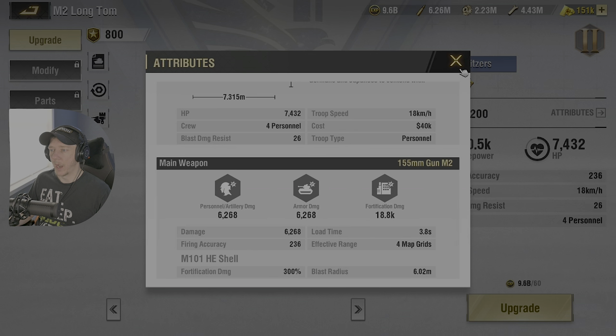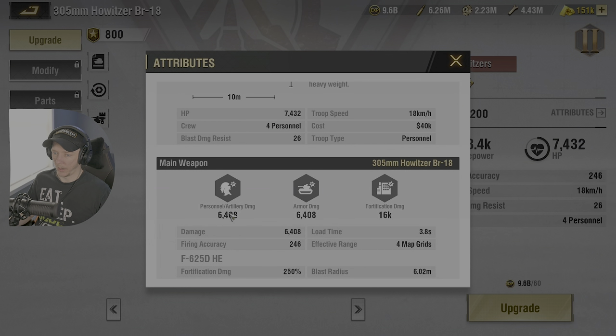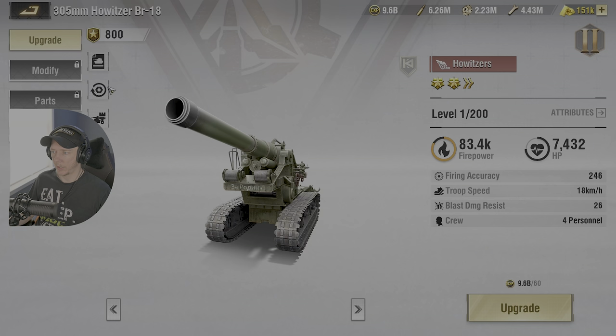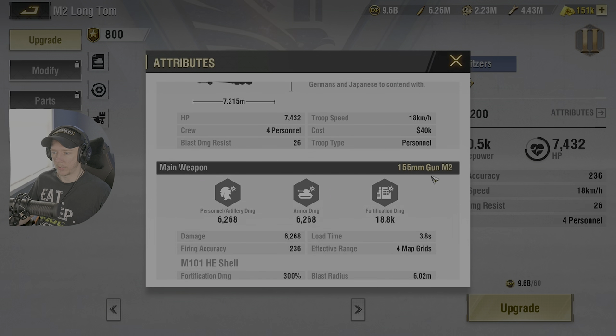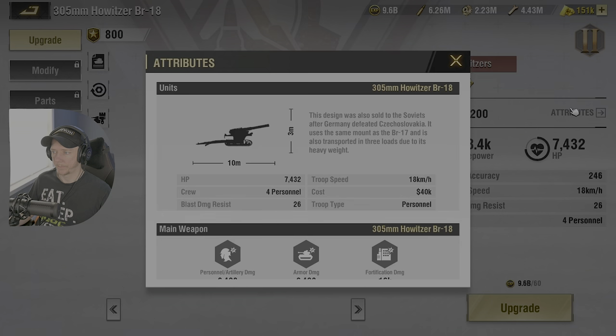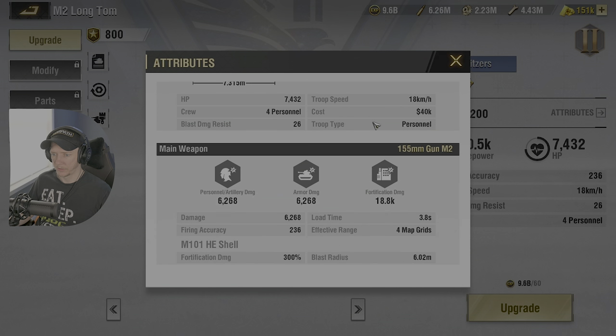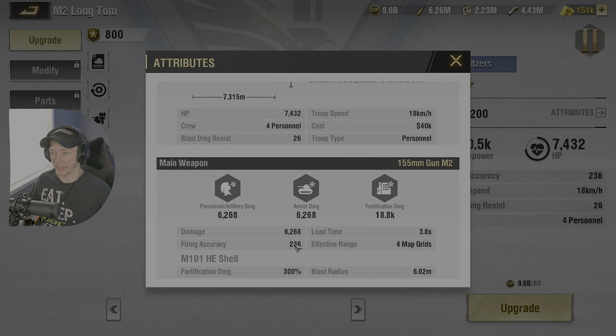Blast radius is 6.02. Now looking at the Martyr Howitzer base stats: damage is 6,408 — ever so slightly higher, about 200 more than the Liberty Howitzer. Same thing with armor damage. Fortification damage is 2,800 less at 16,000. Load time is also 3.8. Firing accuracy was 246 on the Martyr versus 236 on Liberty, so Liberty is slightly less accurate by 10.